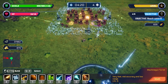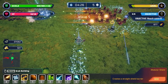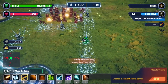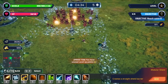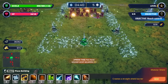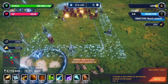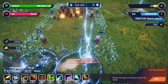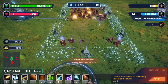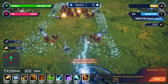I guess the one other thing we might want to consider is just extending our base. I know a boss is going to show up at some point. I can just put those two up on the side and get some storm towers in each corner.